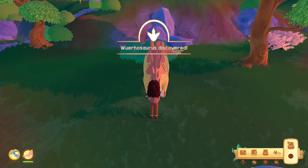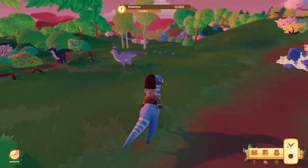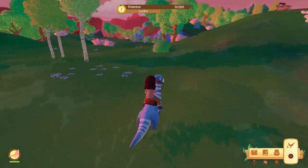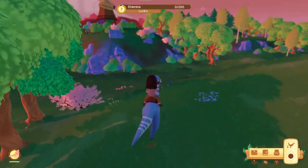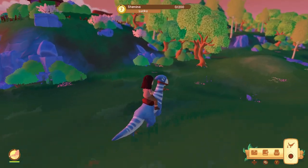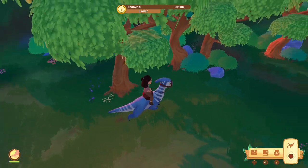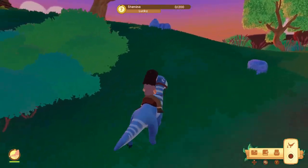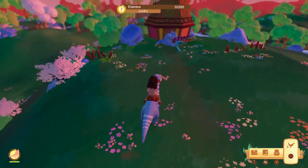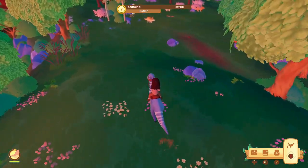Just like with the other dinos, you want to feed it its favorite poppin', feed it its favorite flavor or favorite food if you can find it, play it its friend's song, take it for walks, and keep its pen clean. In three days it should be a helper. It is not three days for every dino, but it is three days for the Warho, Styroco, and the Anki. Triceratops and Paki take longer - I think four or five days.